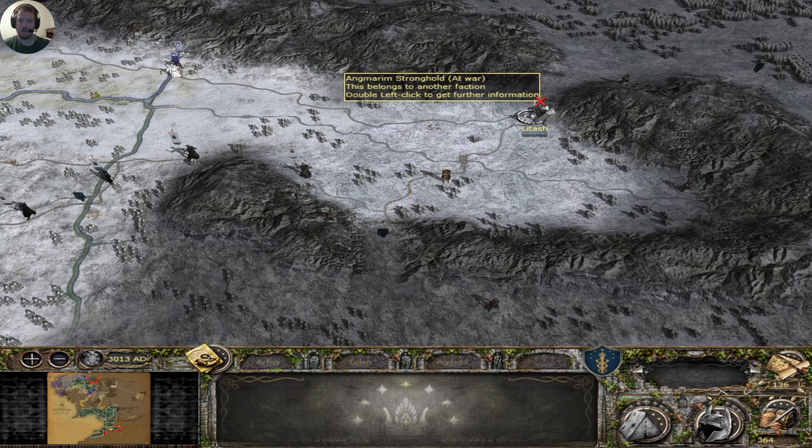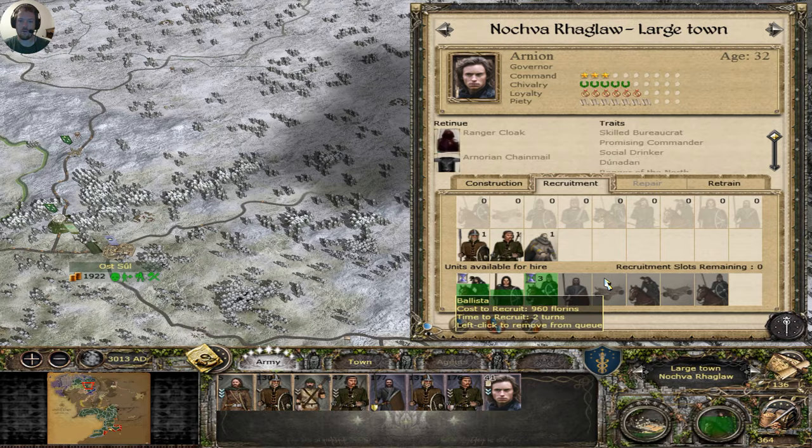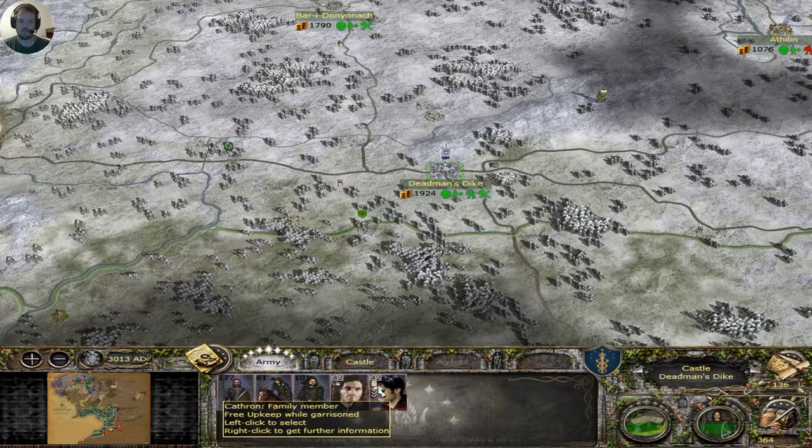These troops are pushing east. Latash is fortifying. There's a steady stream of troops and a pretty decent garrison at Mount Graham. Once I get all of these troops recruited, that should shift the balance of power firmly into my favor.